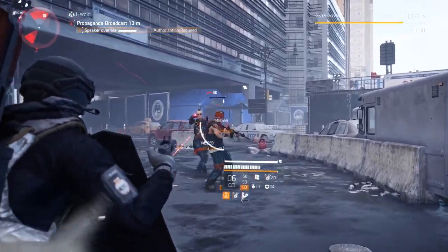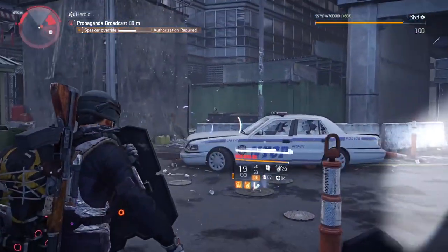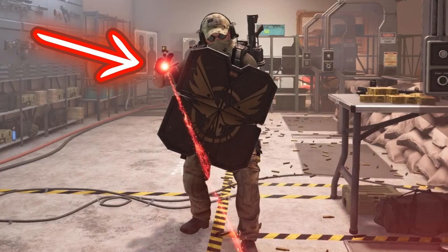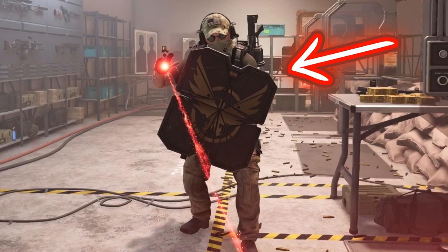Before we go into too great of detail on the actual shield, I want to get out some very basic points. We're going to be referring to this side as the strong side or the main side — basically the side with your pistol. The other side is going to be the weak side, the backpack side, or the specialization weapon side.